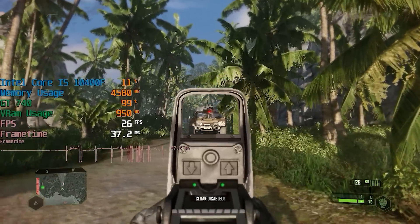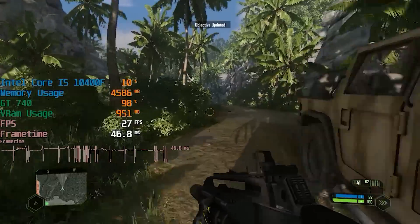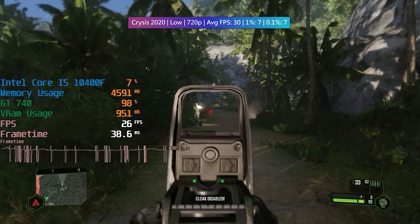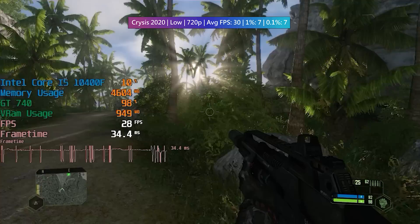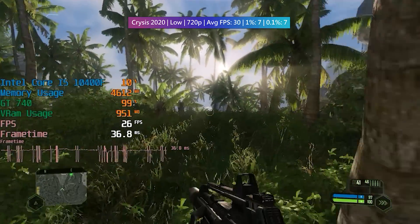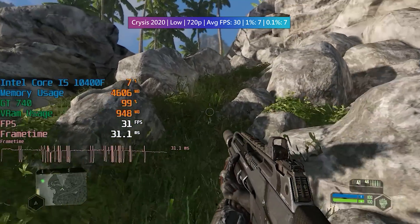Moving on to Crysis Remastered, I can't knock the visuals of this game even with the lower preset. Just like in Call of Duty, we were able to average 30fps with some frame dips here and there. Actually, Crysis Remastered was particularly stuttery — you can probably pick up the on-screen stutters from this footage, and if not, the frame time graph tells you all you need to know. Every few seconds we're getting a repetitive sort of judder that really distracts from the action.